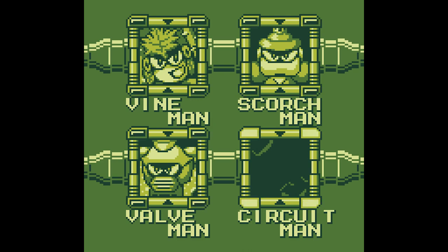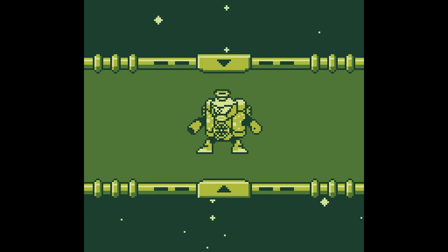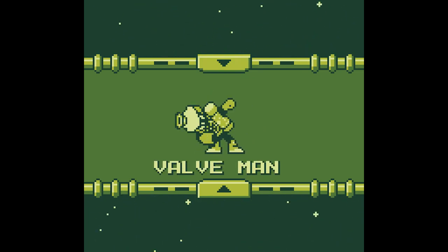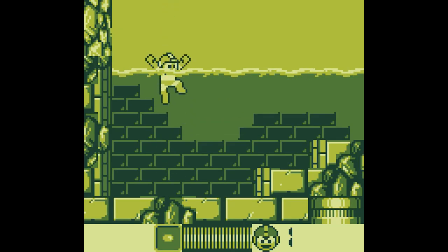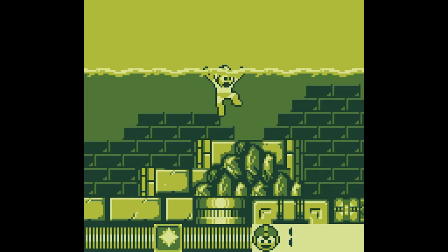We have electricity, so I suppose since water conducts electricity well, we're going after Valve Man next. For each part I'll be going after three Roadmasters, so after part 3 I'll be going through the Wily Fortresses, as long as everything goes well. And I was right — this is the water stage. Let's see what Circuit Breaker does.